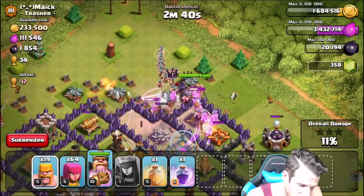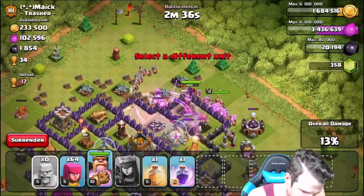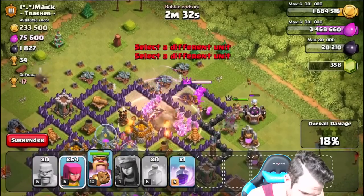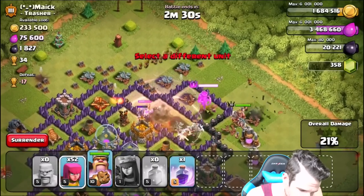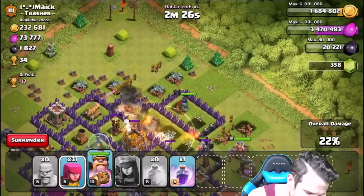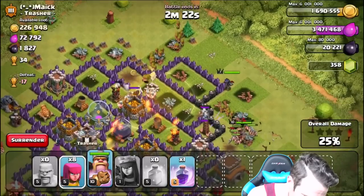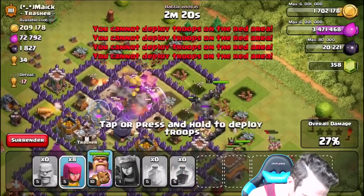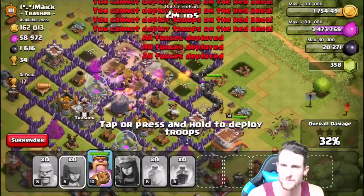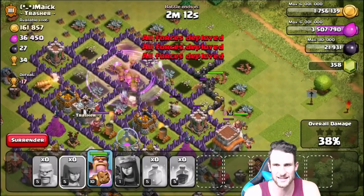Why is the King attacking the one wall that I wouldn't want him to attack? Guys, head into the center of the base, please. Let's drop off a heal spell now and then drop off our archers — get them up in there. Where are my heroes going? Heroes, you suck so bad! We'll drop off a rage spell right there — come on archers, get in there. Those archers are going to town on everything, but they're also getting wrecked. Take out that mortar!